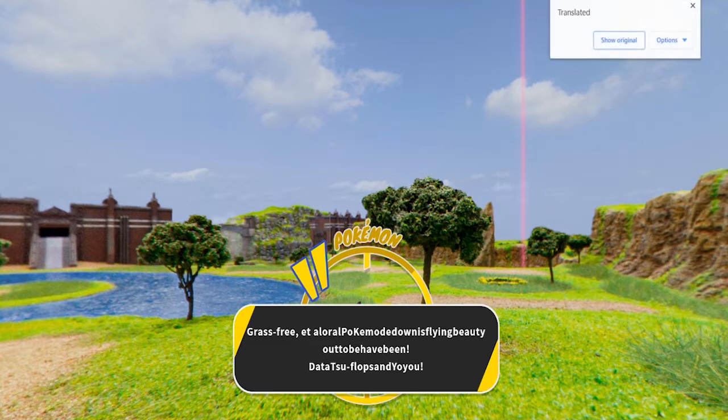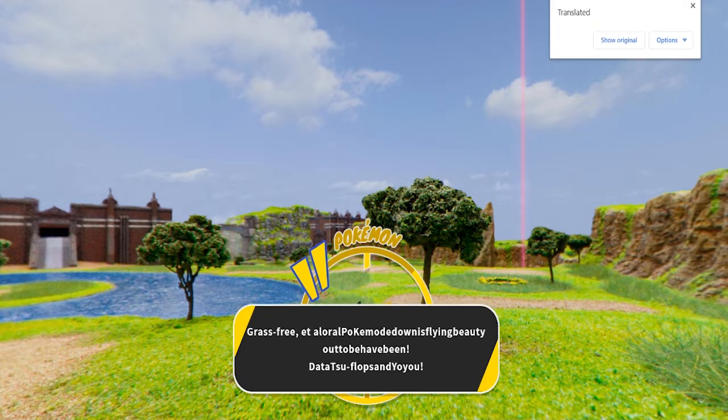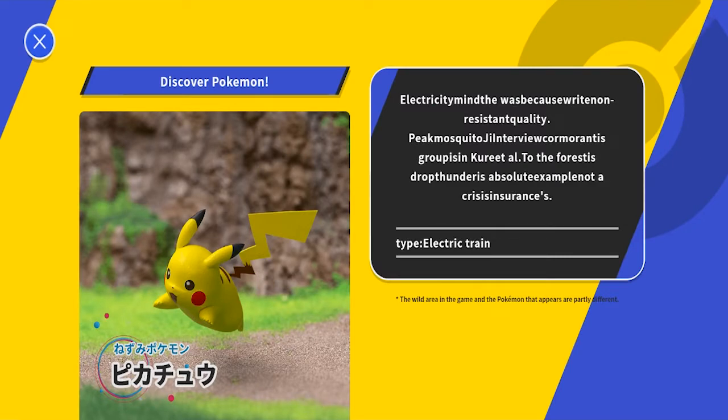Let me untranslate it for you. You can hear the background music from the Wild Area — we're gonna get a super clean loop of that. There's a Pokemon that flops at me. It's a Pikachu. And if I click on it, I can see it's Electric type.